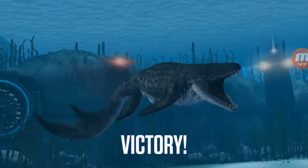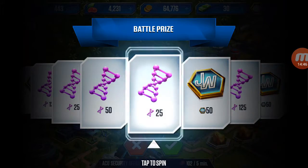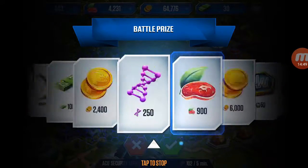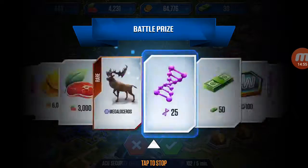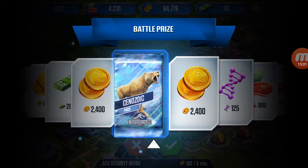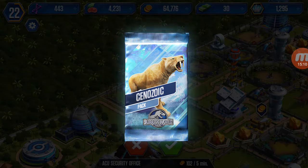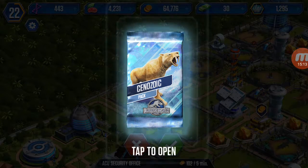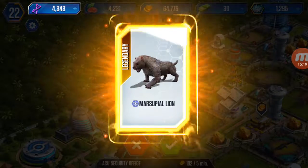I hope I can get something good on the spin — I want the pack, a legendary, and some money. Some money would be good, but a legendary and a pack works too. A pack — yes! There's money in packs. I'm so lucky today, I actually got a pack so I'm gonna open it up.